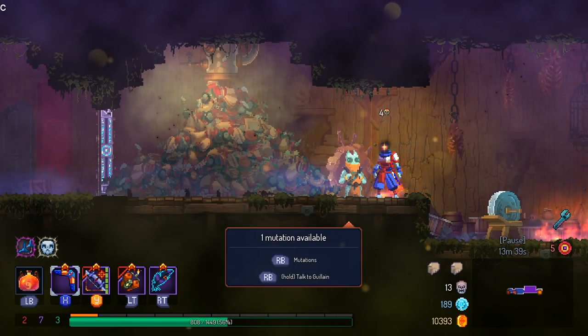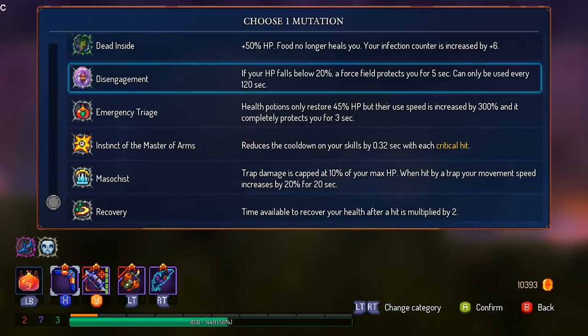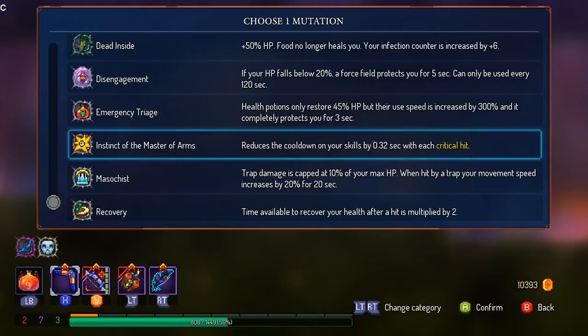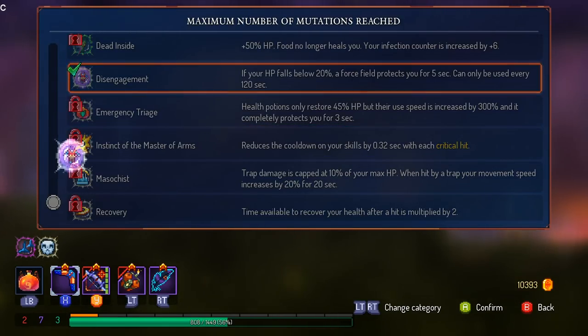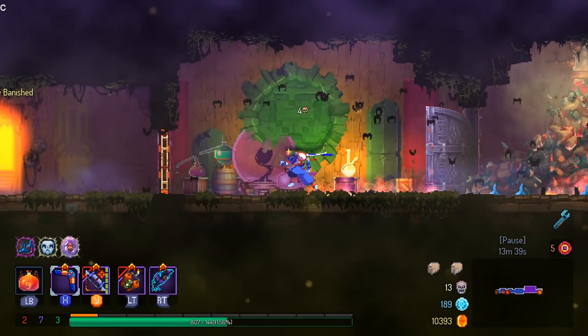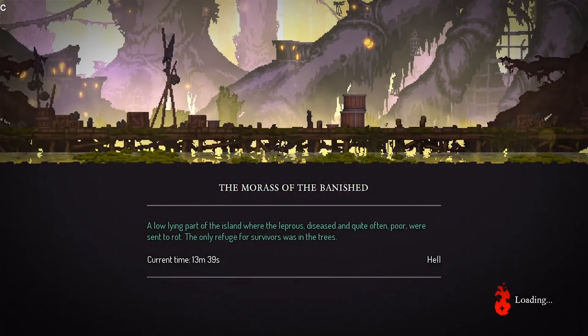Why is there a C in the top left corner? Can somebody answer right now? If I do have an enemy in the water and I'm getting crits with Instinct, does that mean it's going to activate this mutation? Because that kind of makes — no, okay, that's fine. I suppose I'm not going to worry too much about it.